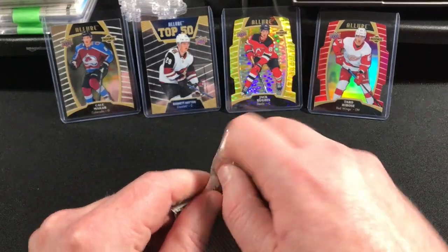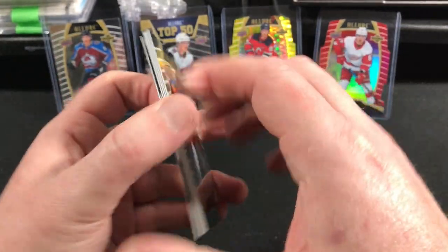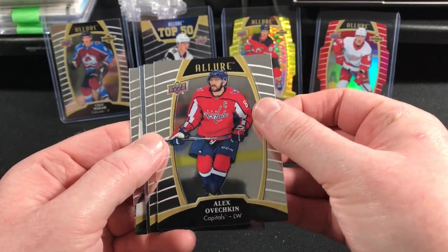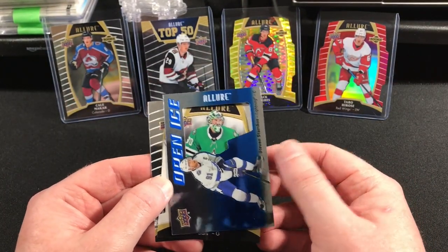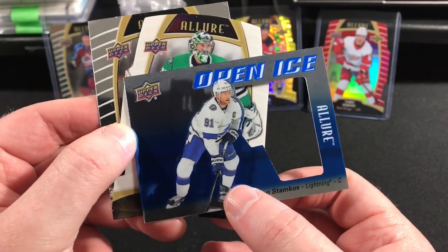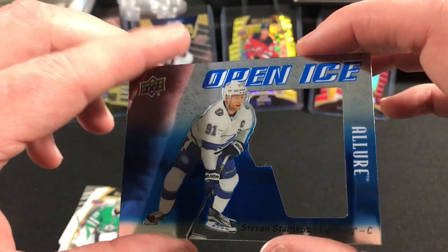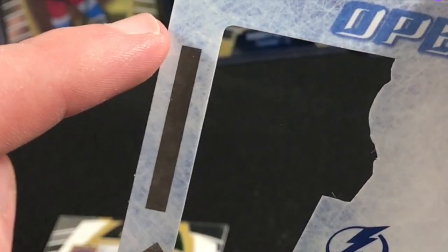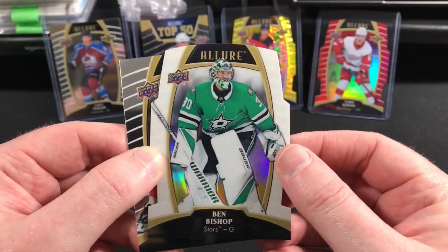Last pack! Got another die cut — maybe another auto. Henrik Lundqvist. Alex Ovechkin. Jacob Vrena. Oh cool — Open Ice: Stamkos! That's actually a really cool insert. It's all really foily; it looks much better in real life than in photographs. Just numbered. Cool — then we got a white rainbow: Ben Bishop and Alex Barkov.